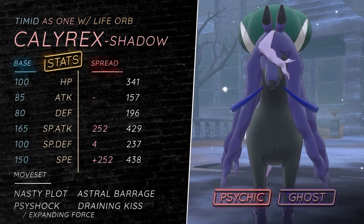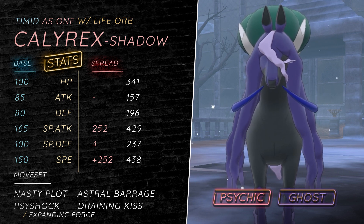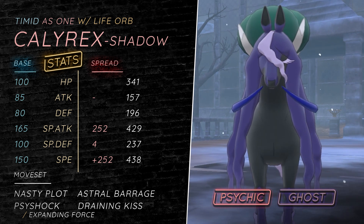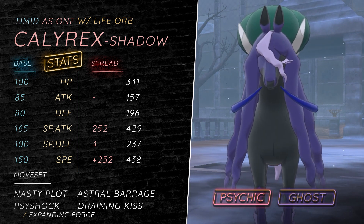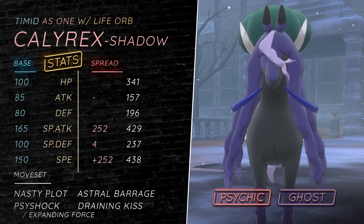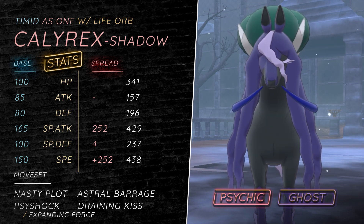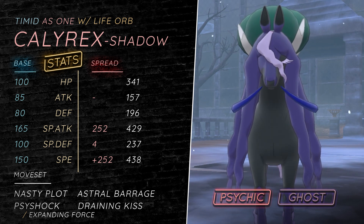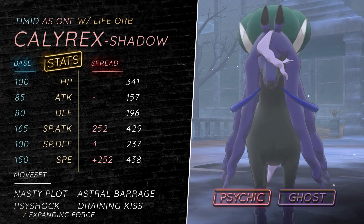Leaf Storm specifically is to deal with Tyranitar at plus two, whereas Pollen Puff is a neutral hit, hitting Tyranitar for super effective damage but also hitting Yveltal for neutral. Draining Kiss is just kind of good for the recovery, and you can Dynamax this Pokemon at the moment. I think eventually this thing might even get banned from Ubers, but we'll see. Life Orb lets you switch moves and abuses Nasty Plot.